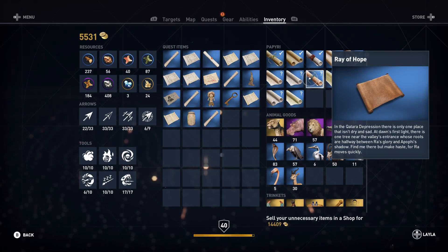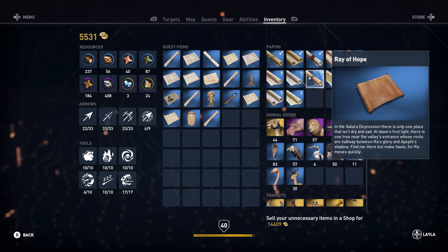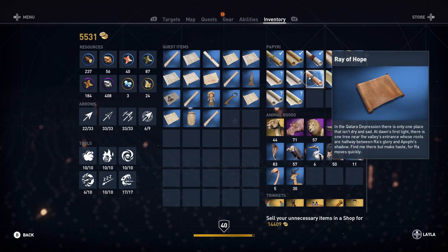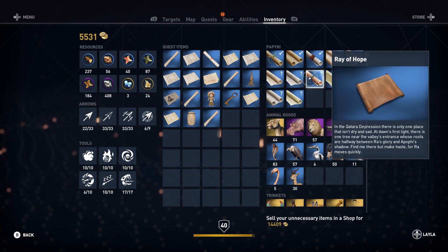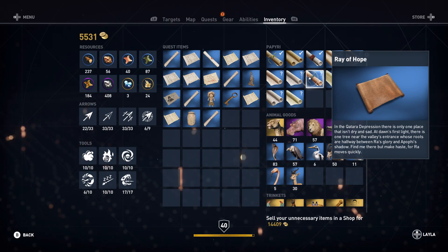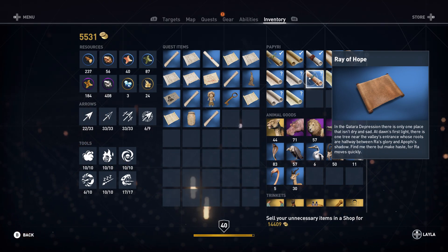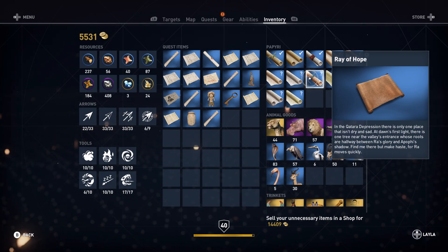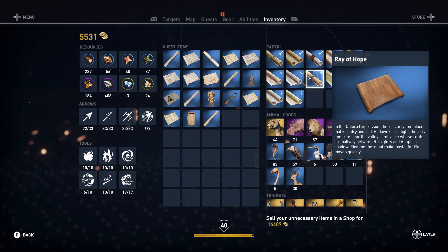but make haste for Ra moves quickly. So of course, the sunlight — it needs to be the first light of a new day. This is what it means by dawn's first light. Because it's dawn of the new day, you also need to be in the Katara Depression, which is a location on the map I'll be showing you in a moment. It also says that it's at the entrance of the valley where it isn't dry and sad, so there's going to be some water there at the entrance of a valley.